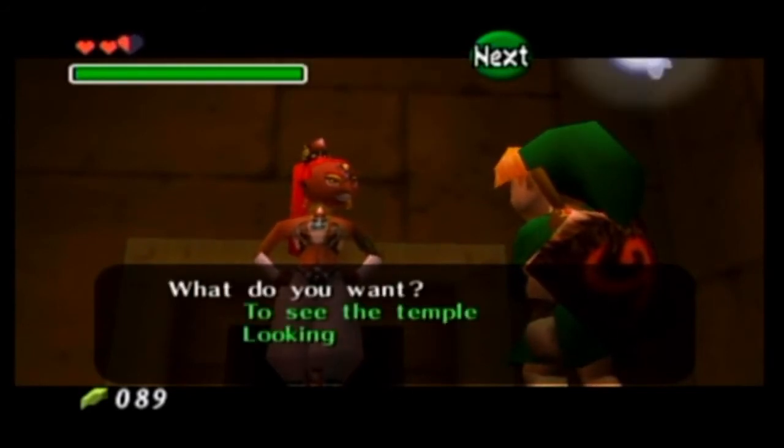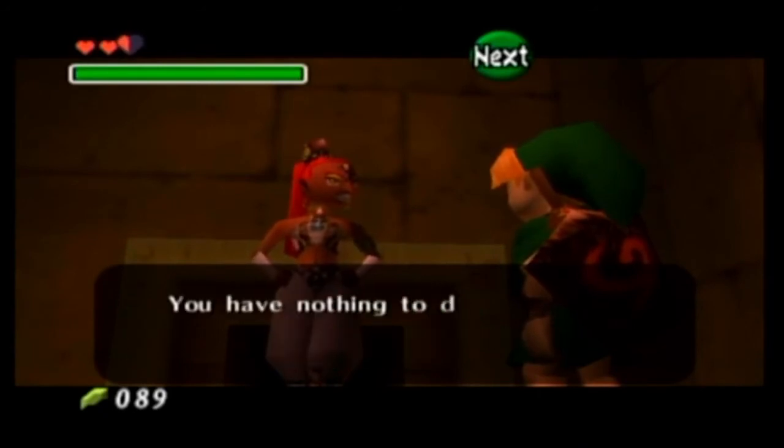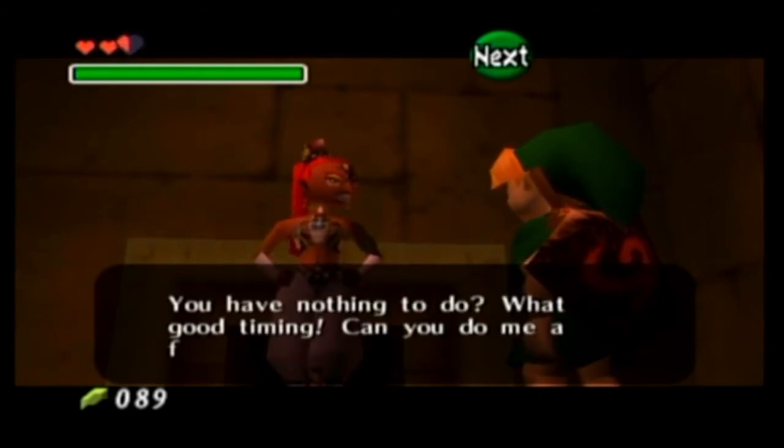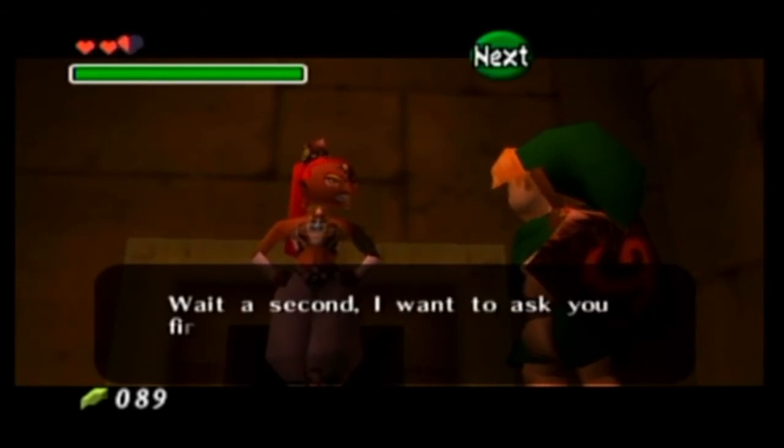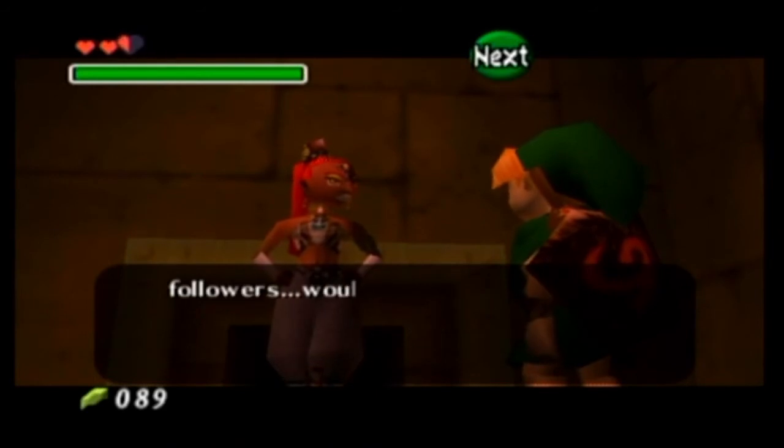She asks: 'See the temple? Looking for the sages? What good timing — can you do me a favor, kid?' Then she asks first: 'You wouldn't happen to be one of Ganondorf's followers, would you?' She explains that even though Gerudo law says a lone male Gerudo must become king, she'll never bow to such an evil man.